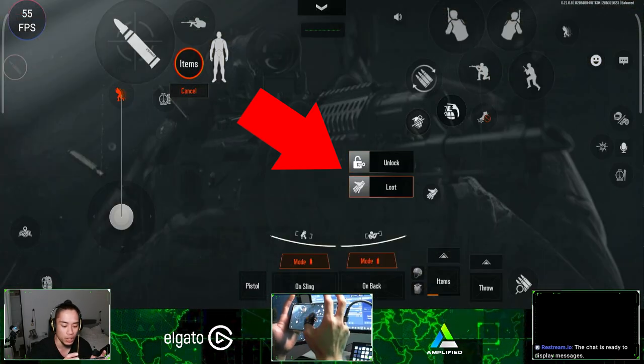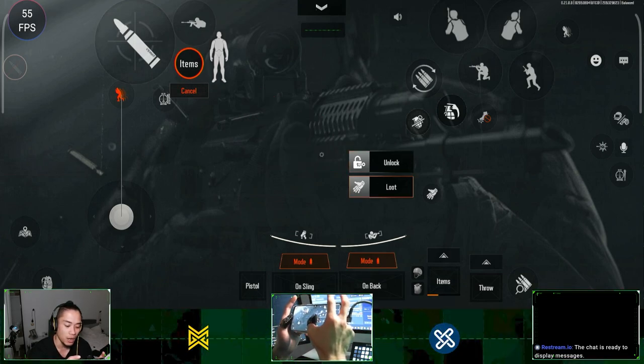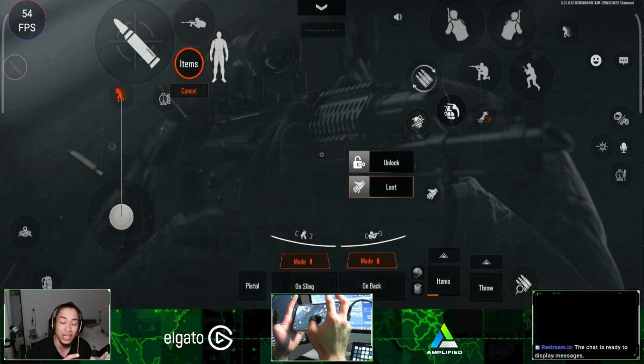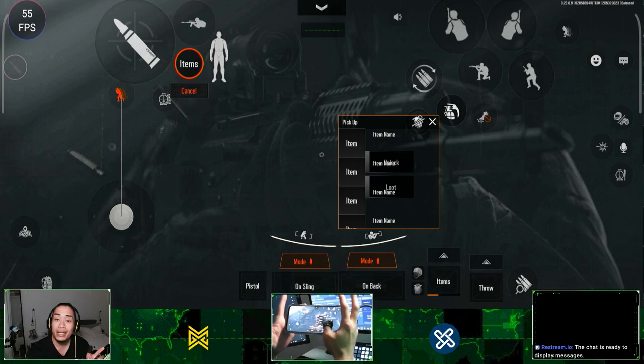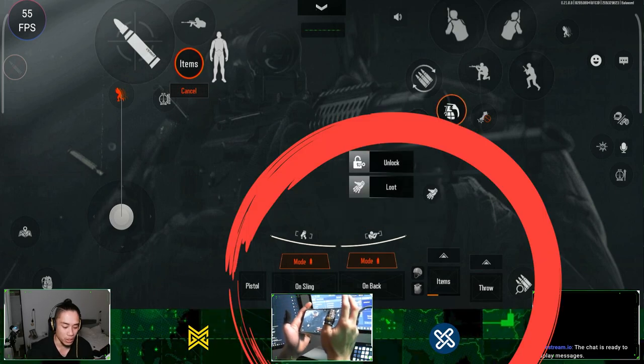Moving on, I've got my interaction button over here for unlocking doors and opening loot boxes — really easy reach of my thumb and it's never going to be in the way, so I can still turn freely. This hand here is your looting box — it pops up if you want to loot an enemy. It doesn't block the space where I need to turn with my thumb.